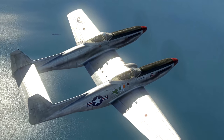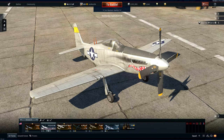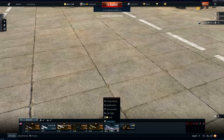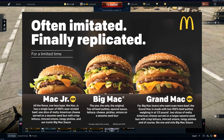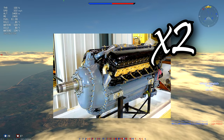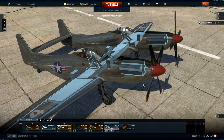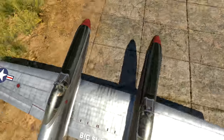The F-82 is the USAF's finest very long-range escort fighter, which happens to literally be two P-51H Mustangs fused together. This massive beast is powered by a pair of Allison V-1710 inline engines, each one generating a healthy 1,600 horsepower for a total of over 3,200 horsepower under normal conditions, and over 4,500 on take-off.